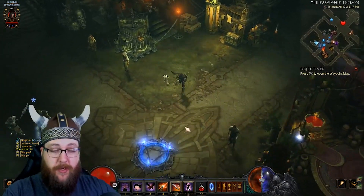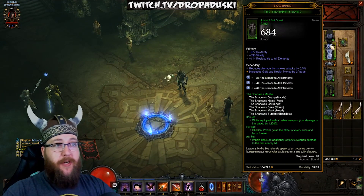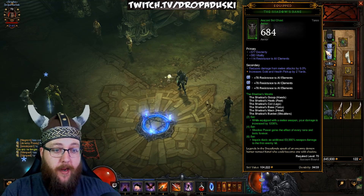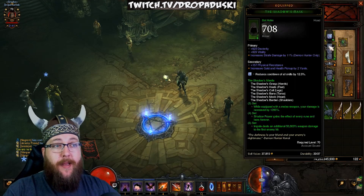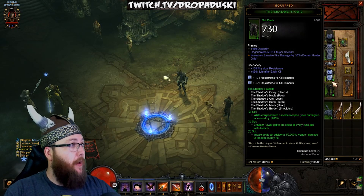So we're going to keep this short and sweet and jump right into the gear. You're going to get the six-piece Shadow Set. Impale deals an additional 50,000% weapon damage for the first enemy hit. This is a super, super awesome damage buff.